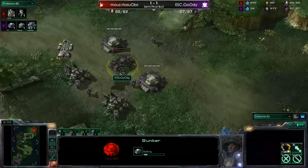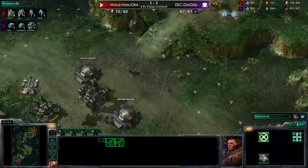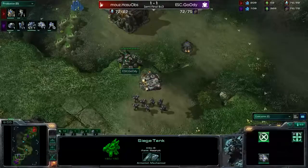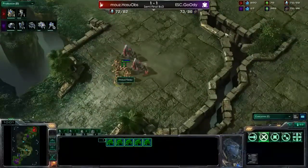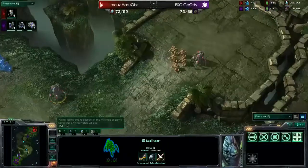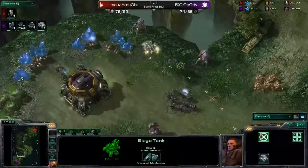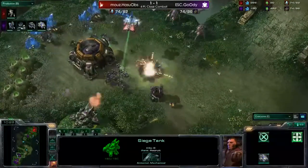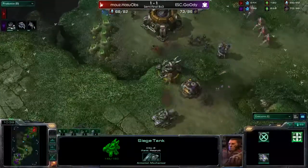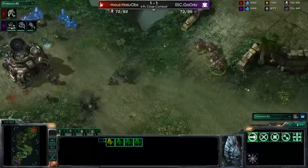One thing worth noting is that Goody is actually not trying to move up the ramp and win the game - he's just building more bunkers and Siege Tanks. At the same time, he wants to go for an expansion, and he's got one Siege Tank here and seven Marines. There are five Zealots and two Stalkers from HasuObs. Goody is still not attacking - he's building a Missile Turret. HasuObs is sending in a scouting Stalker. He knows about the Siege Tank and wants to move in from the back. The Zealots move into range of the Siege Tank. HasuObs tries to force some friendly fire and takes out the Siege Tank, but with the second Siege Tank moving in on the high ground, he pulls back. And Goody is already mining at his natural expansion.